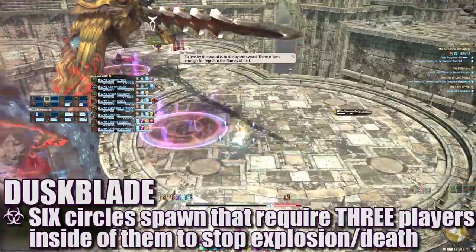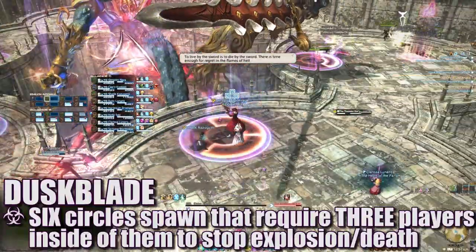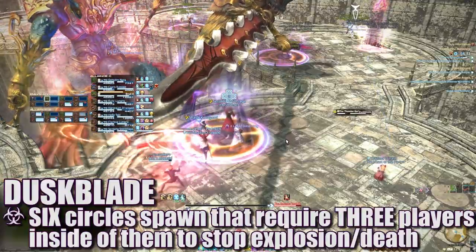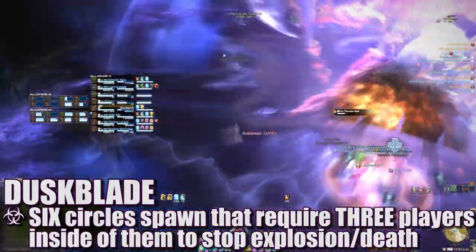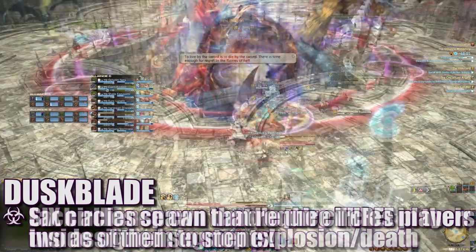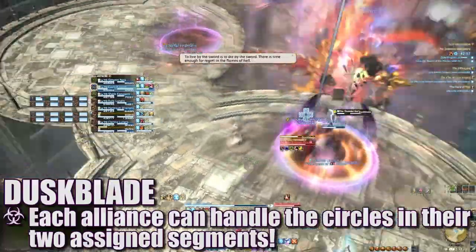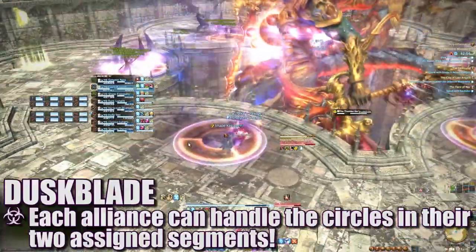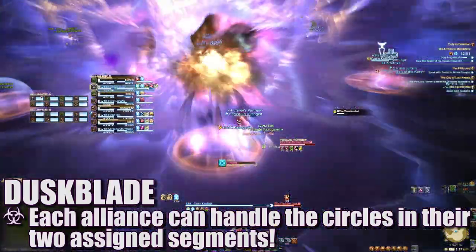Dusk Blade will spawn six circles on each platform section that require three players standing in each. If not enough players are in a circle, it will explode, deal high damage, and debuff the entire raid. To ensure each circle has enough players, each alliance can be responsible for their own circle and the one on the segment to the left or clockwise of their position. Following this left-clockwise principle will minimize confusion about who should handle which circle.